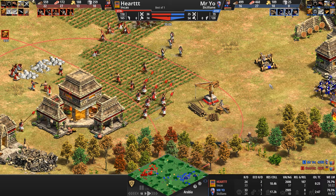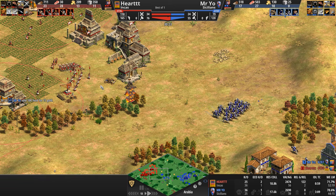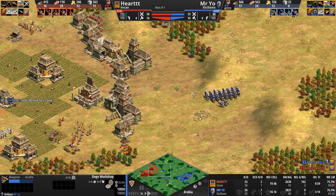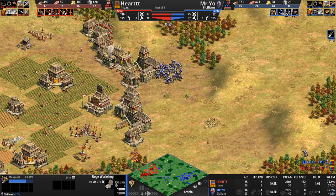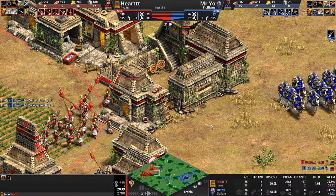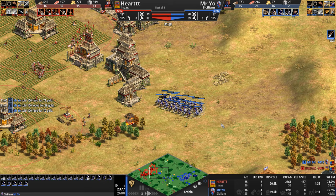Heart deletes a house rather than garrisoning Crossbows to free population — with houses supporting 10 population, it's not a big deal. Mr. Yo pops into Heart's base, sees the Camayuks with their ridiculous spear length, and immediately retreats. He manages a good Mangonel attack round, clipping three Crossbows and dealing lots of HP damage, then a second good attack round. But now he's lost his Mangonel and is down 21 villagers and 10 army supply.